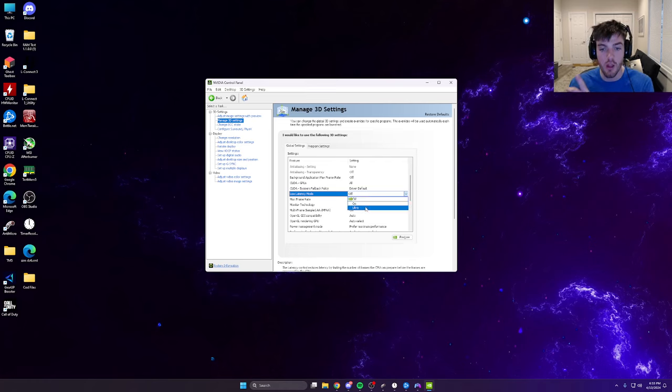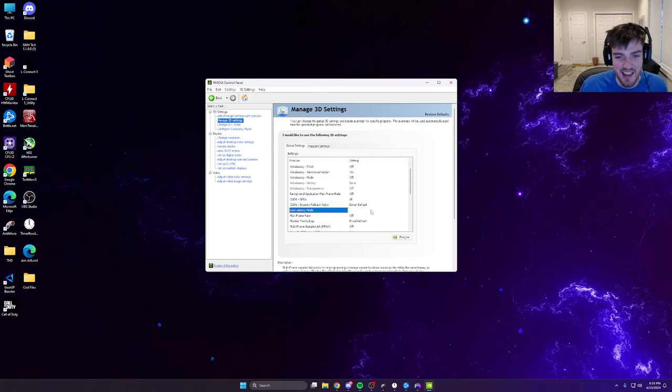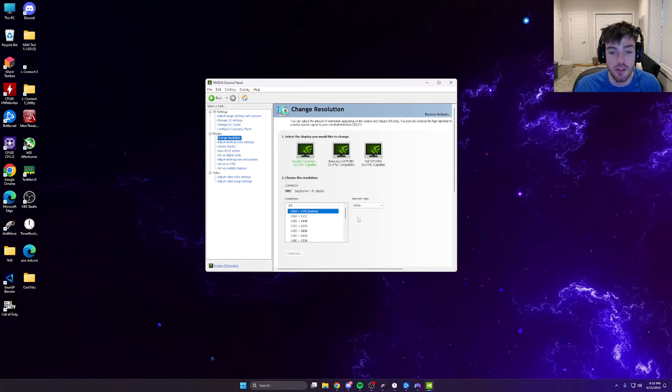Hit Apply and save. For Change Resolution, make sure you're at your monitor's maximum refresh rate. I'm at 1440p 360Hz. I helped three people recently who had 240Hz and 165Hz monitors but were all running at 60Hz — make sure you check that. Also important: if you have a high refresh rate monitor you must use a DisplayPort cable. An HDMI cable will only support up to 60Hz in most cases, though newer HDMI versions might support 120 or 144Hz.